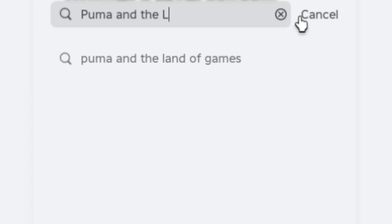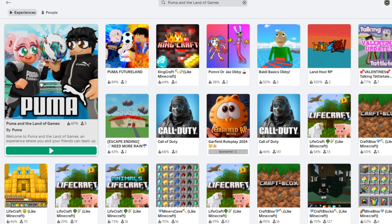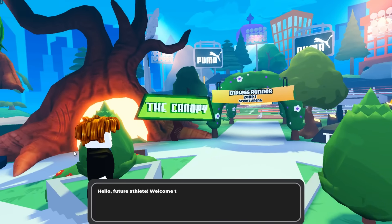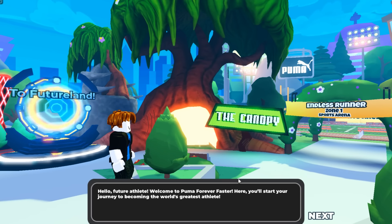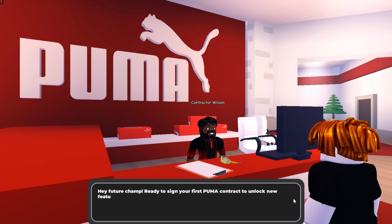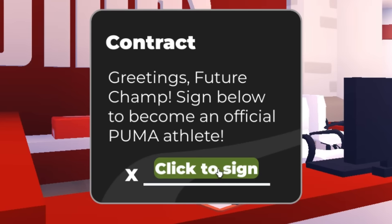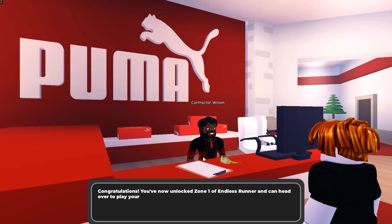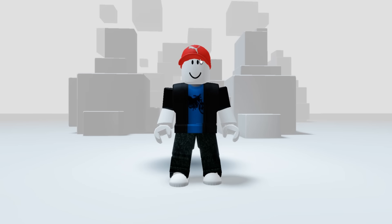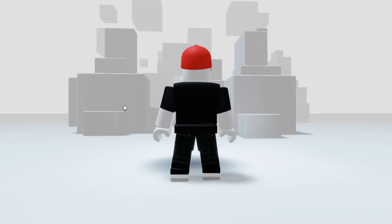For the next item, search for this game called Puma and the Land of Games. Select the one with the Puma logo and make sure it's created by Puma. Once you join, a guy with blonde hair will come in front of you — you will have a short talk, just keep pressing next and follow along. Then press click to sign and keep pressing next. After that you should get the badge, which means you got an item. This is the item — wow, it's super cool and easy to get.